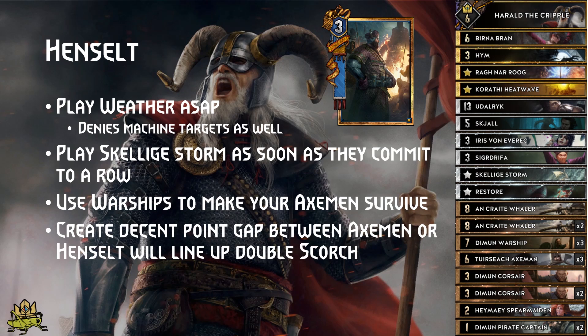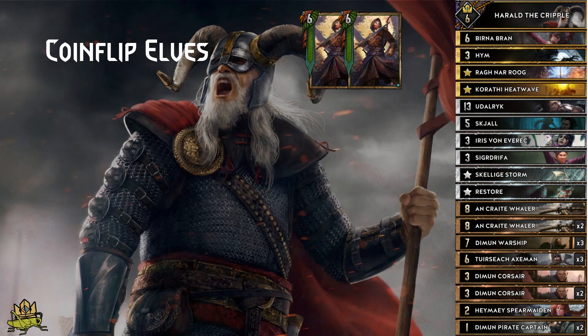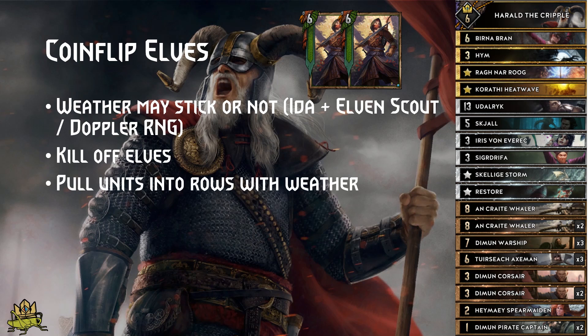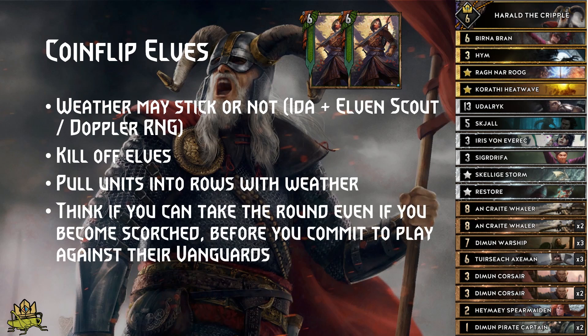If Scorch is out, you can play Iris as your first card in round 3, further denying machine targets before you set up your board with Restore and co. Elves matchup: your weather may stick or not, depending on if they are able to use Brewer to get Ida and how lucky they are with getting weather clear from Elven Scout or Doppler. Use your ships to kill off the elves, or they will pull them into the weather and pass before they are able to play their Vengards for insane value. Keep in mind that Shirou is in the deck, so consider that before you commit to the round.